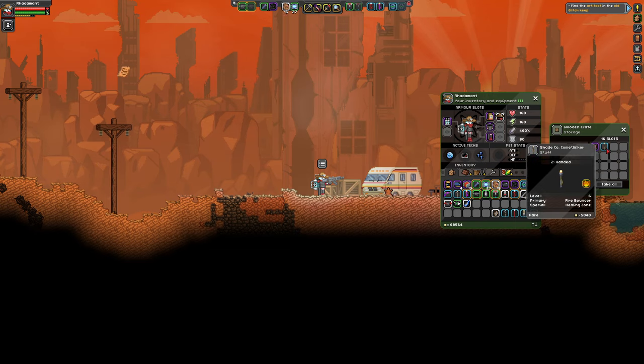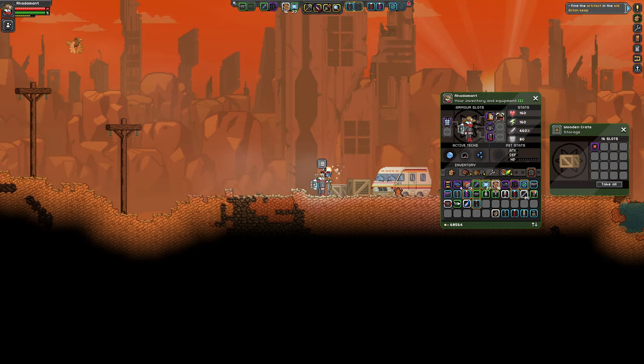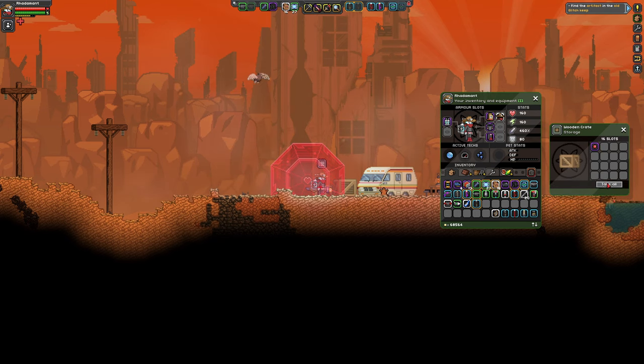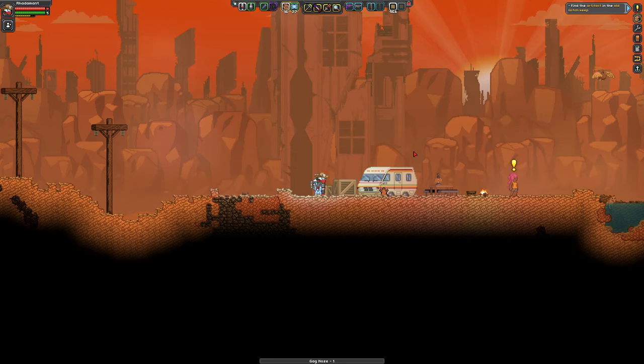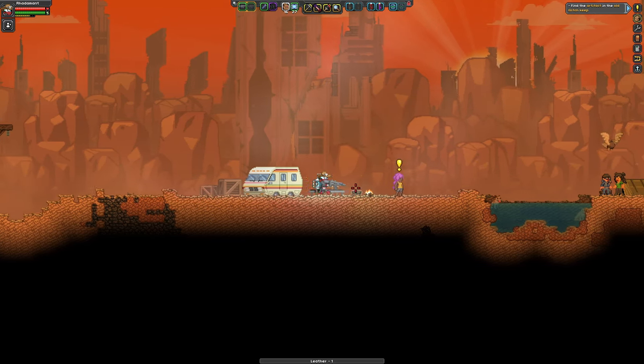What do we have here? A gag nose, and a two-hander — this one has healing zone. So healing zone heals you, and it's a tier six weapon, so it's gonna be a lot of healing. Very good. It's very helpful to have healing on demand like that.